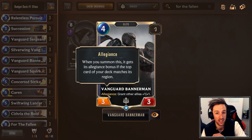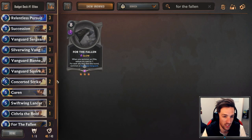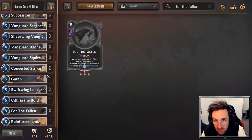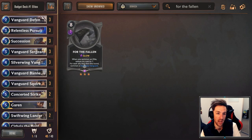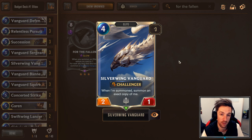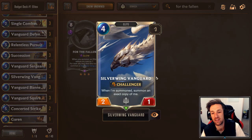For newer players, Allegiance is when the top card of your deck after you play this matches the same region — you'll get the bonus effect of granting other allies +1/+1. In a mid-range deck it's really powerful for curving out. With the elite tag, you can sometimes play it after For the Fallen and get some really crazy turns. Silverwing Vanguard, often not seen in many decks, makes a great fit in this elite-style deck — summoning two bodies in one. When summoned, it summons an exact copy of itself, which is very powerful for buffing For the Fallen and getting two units to reduce its cost by two, and two units dying to get more Dauntless Vanguards back.